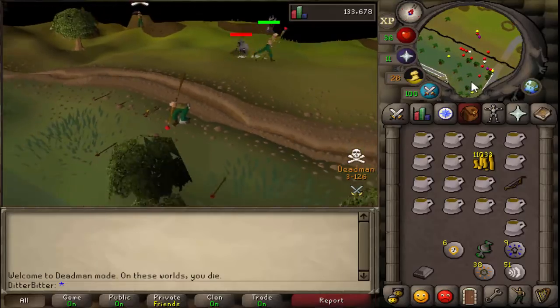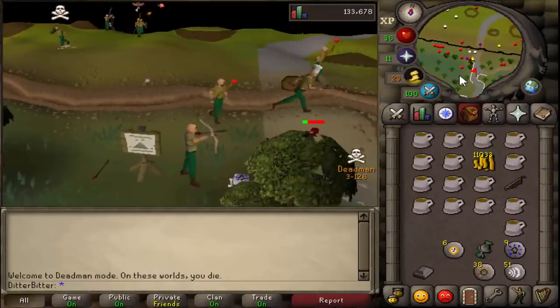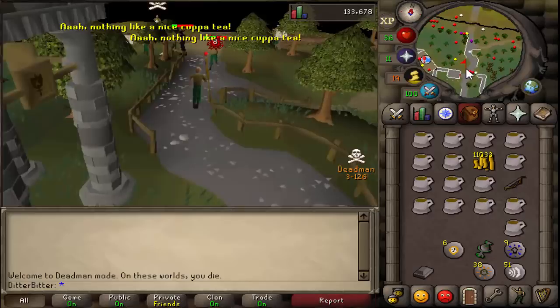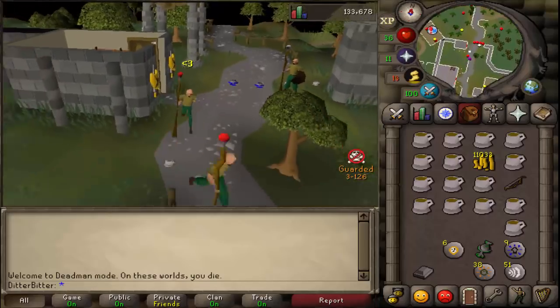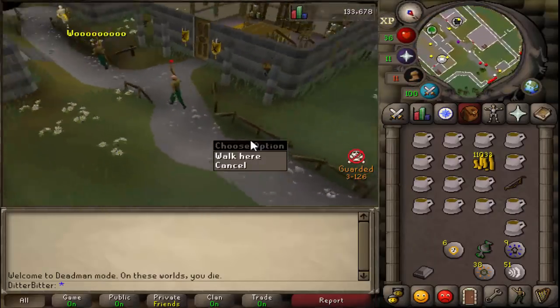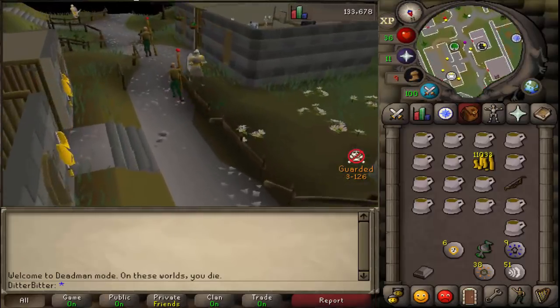Seb, hop the ditch! He managed to escape. I'm so proud of him — he literally could have got stacked out on that wilderness ditch, but apparently because we were so high Magic and the PKers weren't as high Magic as us, he just hopped over and only like two of them actually hit while the rest splashed on him.